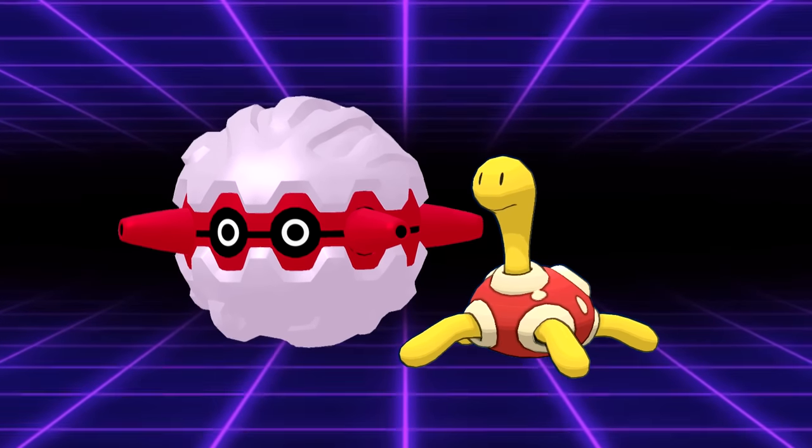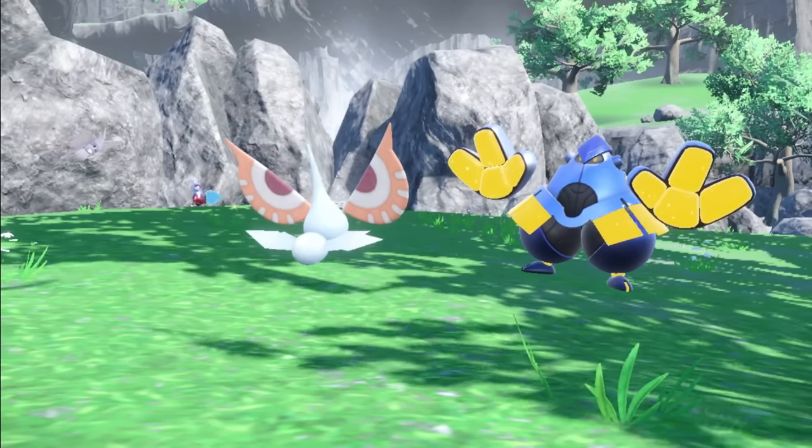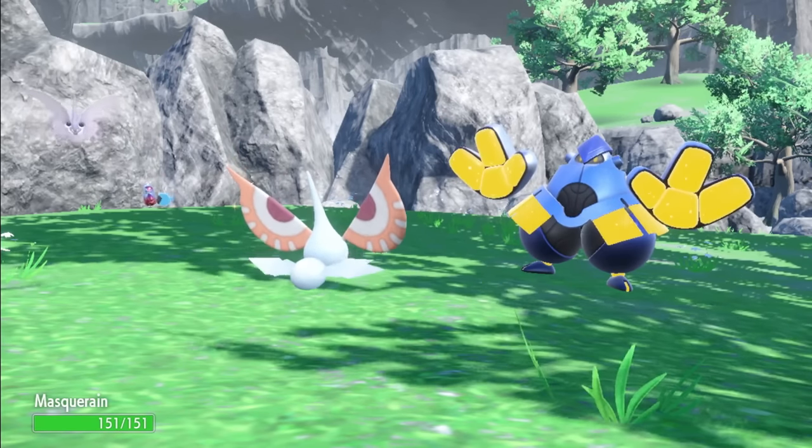Another route would be to lean into bugs being able to climb walls and plants by granting all bug types Sticky Hold as a passive. This would allow the likes of Forretress and Shuckle to never have their recovery items knocked off, and prevent Quiver Dance Pokemon like Masquerain from having a Choice Scarf tricked onto them to lock them into setup. This is the weakest of the three buffs I'd suggest, but it's fairly balanced and thematically appropriate.